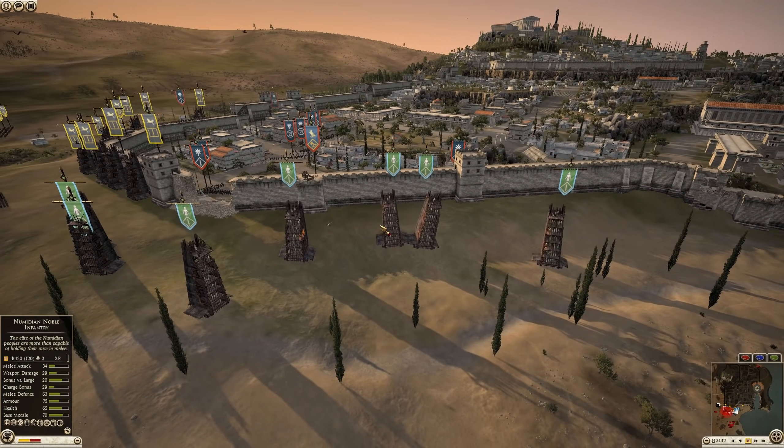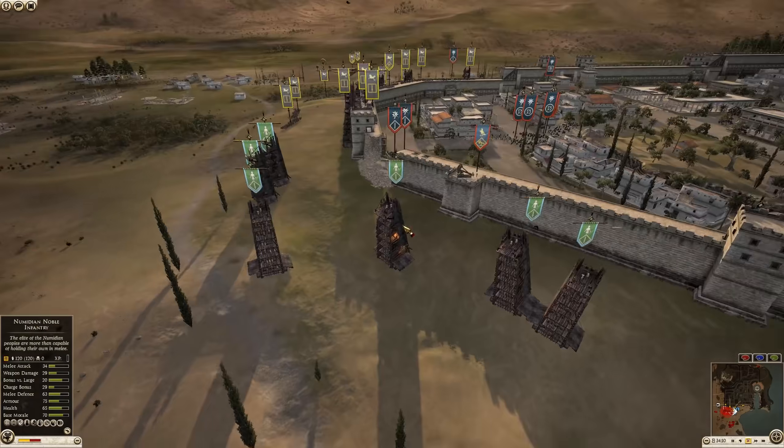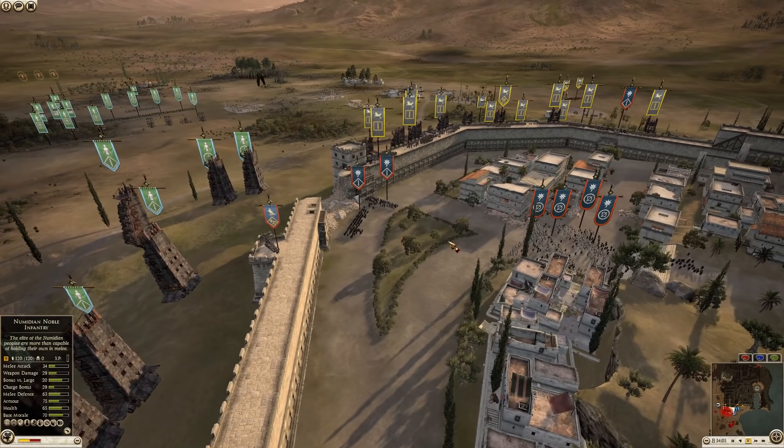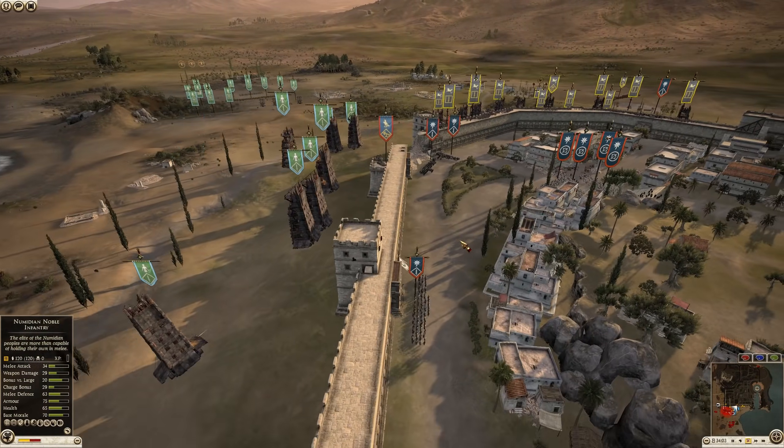We do have a flank here — a little bit of a far push by Saba. They are pushing out and going to attack this long wall. They're trying to attack as many different areas as possible. One thing to note is that you really need to pay attention to the stairs.